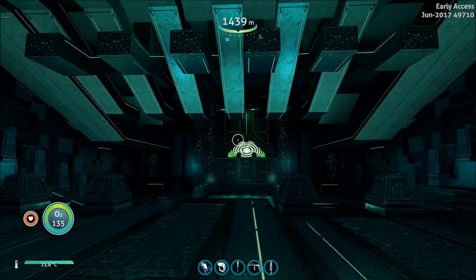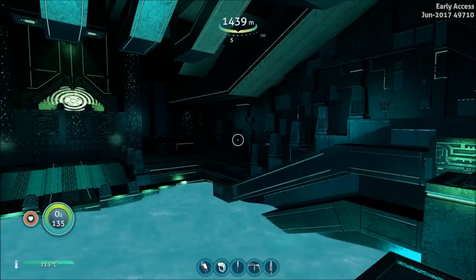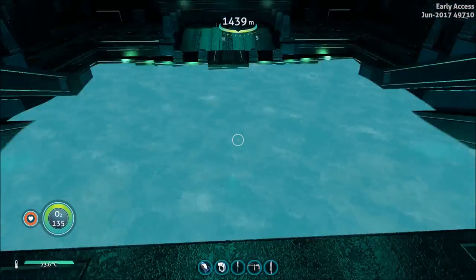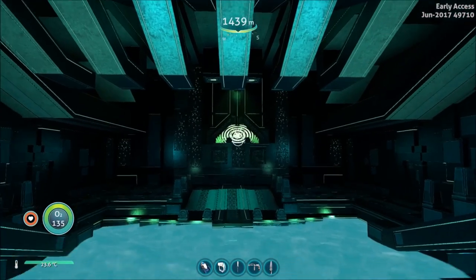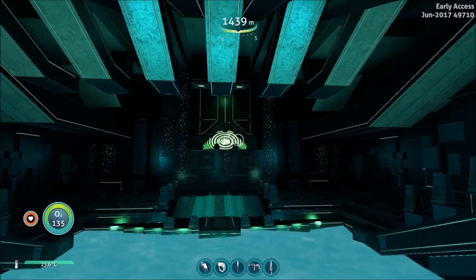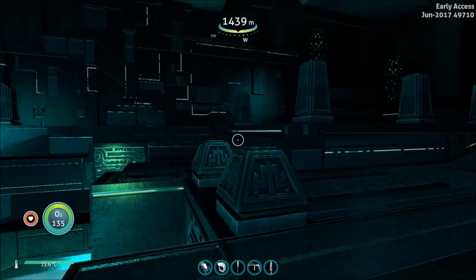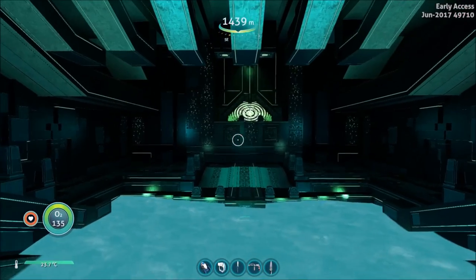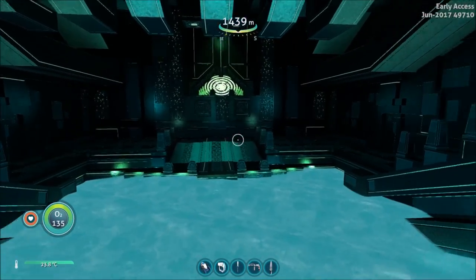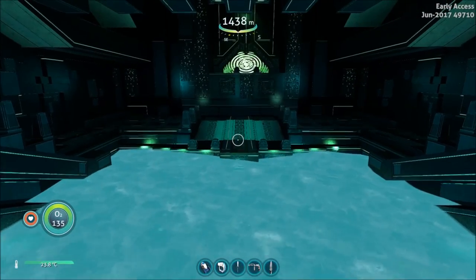That teleporter in the back is for your exosuit if you want to come back up here after dropping down into the tank and going through the whole sequence I'm about to show you, because it's very updated. You have to use the exosuit, or you can swim through it but you'll get hurt. There's another teleporter down in the aquarium in the back — it'll take you up there so you can drop down and go back up with your exosuit. Let's head in for the whole sequence.